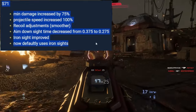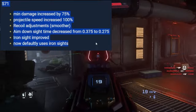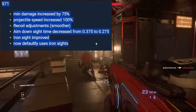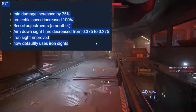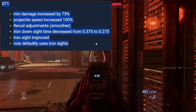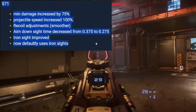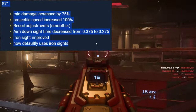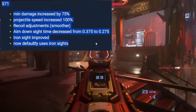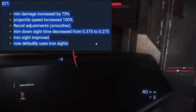S71 — the Gemini battle rifle, one of my favorites, very versatile. Probably going to be my go-to for the PU. Min damage increased by 75%, projectile speed increased by 100%, recoil adjusted, ADS time decreased from 0.375 to 0.275, iron sight improved, now defaults to iron sights when found in the PU. With that high velocity and great damage, you're going to be a medium-range killing machine with versatility for indoor semi-auto combat.